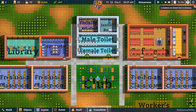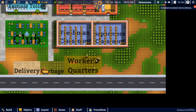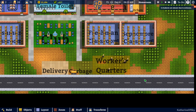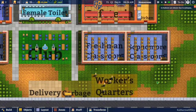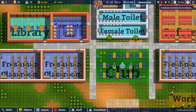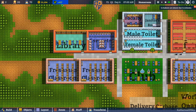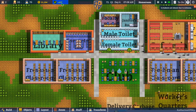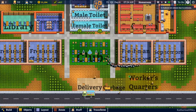Greetings and welcome back to Academia School Simulator. I'm Catherine of Skye and we are on our sixth day in the quarter. Our students should be arriving very shortly. Our transferees are arriving in two days, so we have to live off of this tiny little bit of money for a while until we can get those new students coming in.